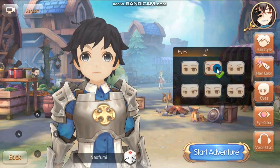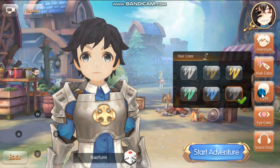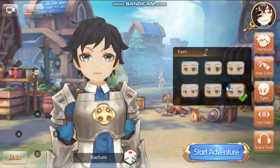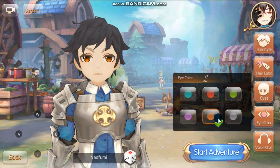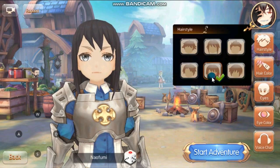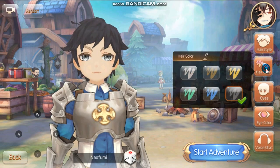I'm going to be using the name Naofumi, based on the hero of the shield. Hair color would be black, the eyes would be the 'I don't care' or 'I hate you' eyes — because of the 'I got betrayed' eyes. For the eye color that would be brown or gray — let's select gray. Now let's check the correct hairstyle — this is the closest hairstyle we can get.